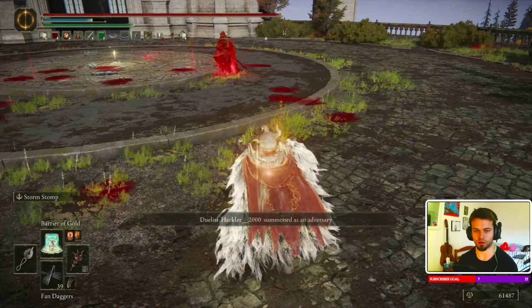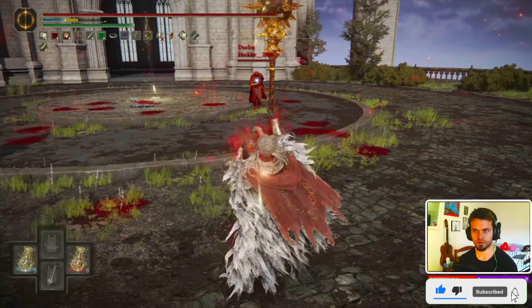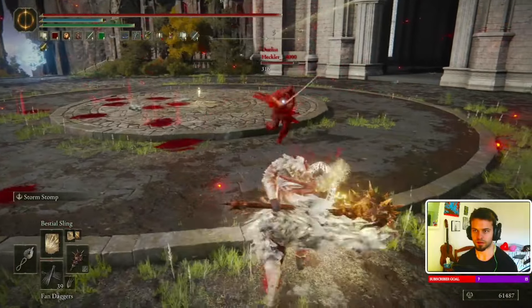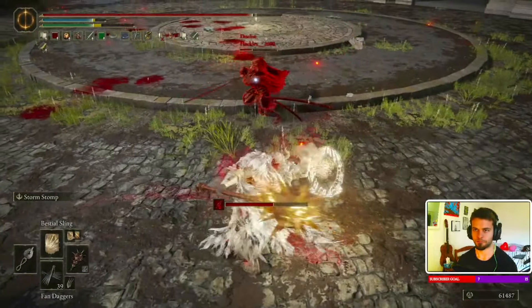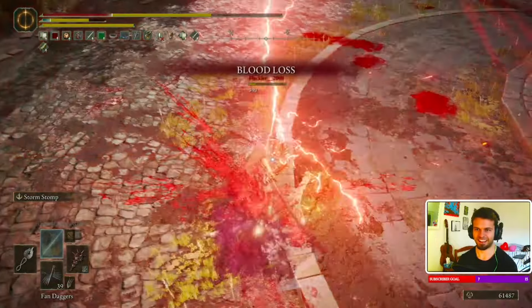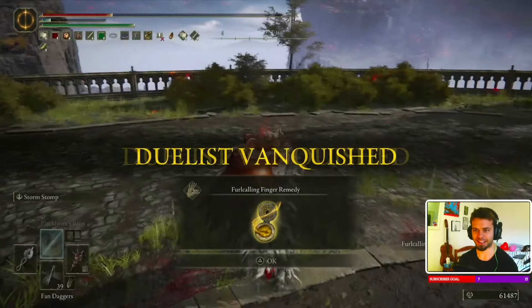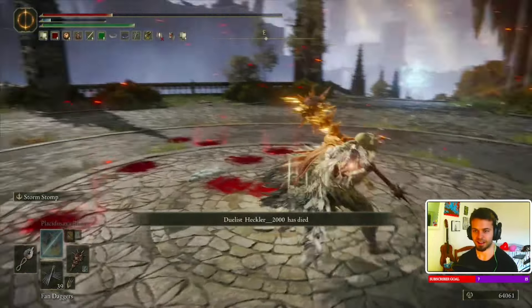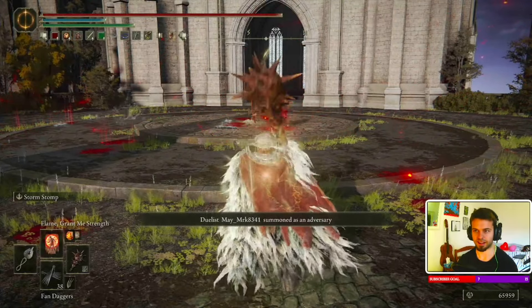Next opponent — let's go. Storm Stomp. Time for Placidusax. Oh my god, look at his damage — Jesus Christ. Placidusax did kill him, but he almost killed me with that attack. That's what I was saying — some of these weapons are really, really unbalanced. He's probably rocking a full dex build with the katana — that's what I'm guessing. I summoned the same guy again — not good.